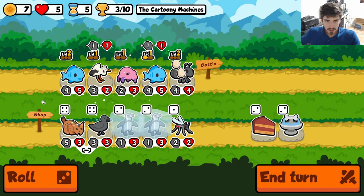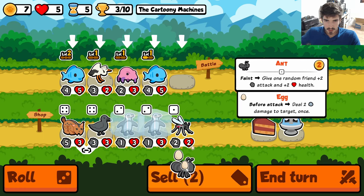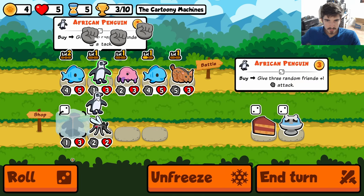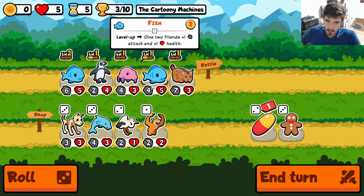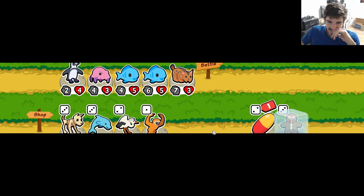Start me here. What do we get? An early lynx. This is starting to play into our strengths. Run it like this. So this may be a little too greedy — we're really forcing the fish angle here. But if we can get the fish going, I'm hoping I don't regret it.